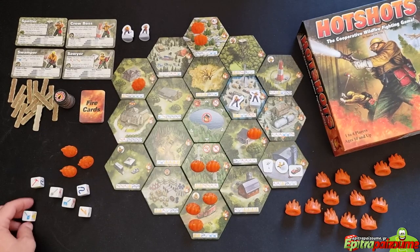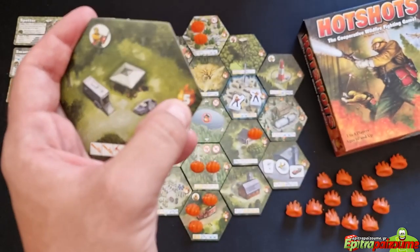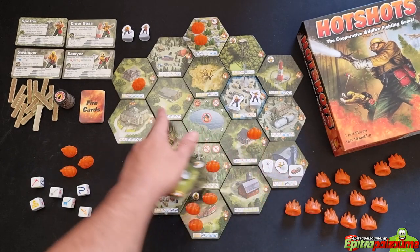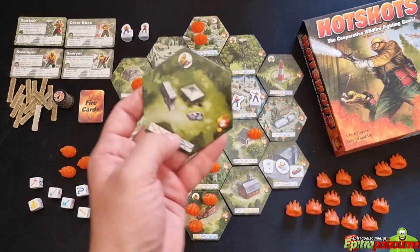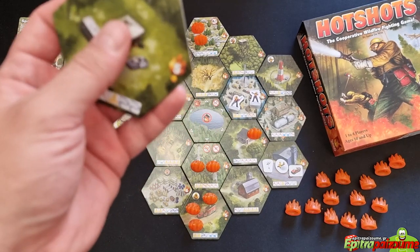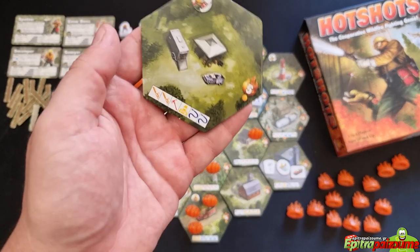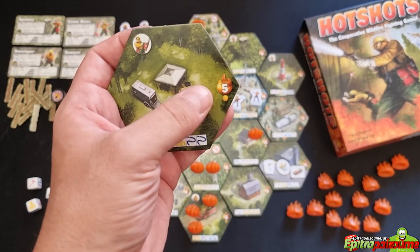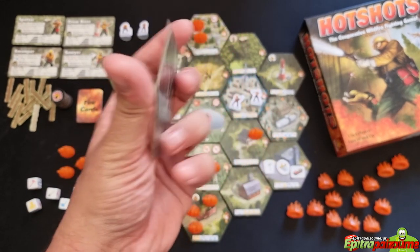The scorch limit is the number in the fire symbol on each tile — it can be two, three, four, or five. All tiles except the lake have a scorch limit. This is the maximum number of flame tokens a tile can hold. If the number of flame tokens on a tile equals or exceeds the scorch limit, the tile becomes scorched.